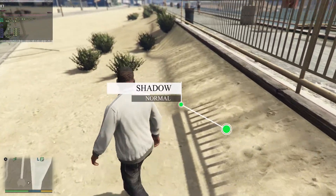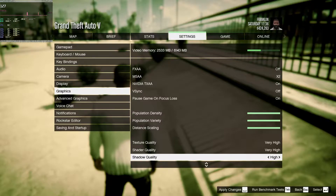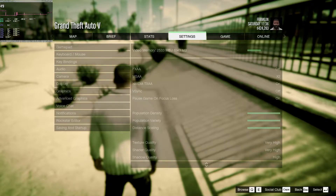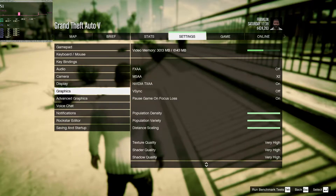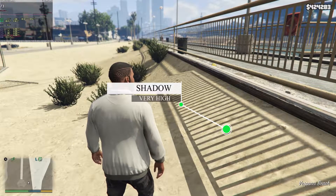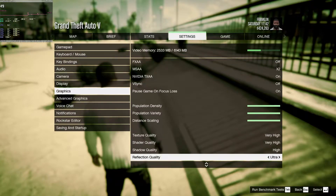Normal shadow quality has rough edges, but consoles use high quality shadows. You can see in the background that the shadow looks much nicer at high. Setting it to very high from high crunches GPU performance, and very high also produces unrealistically sharp shadows, so I recommend you stick to high.